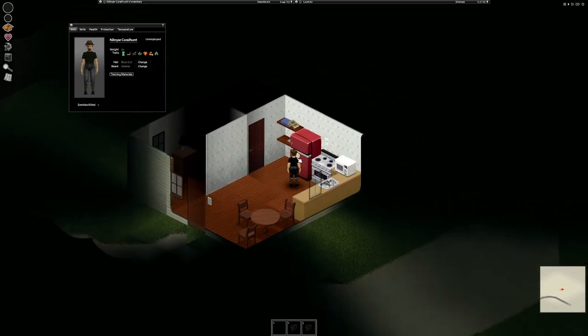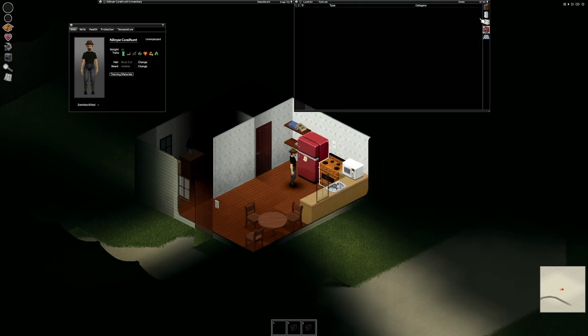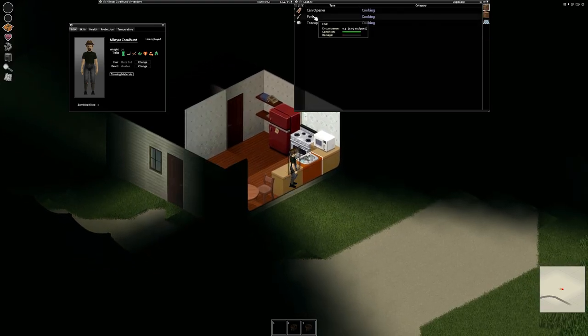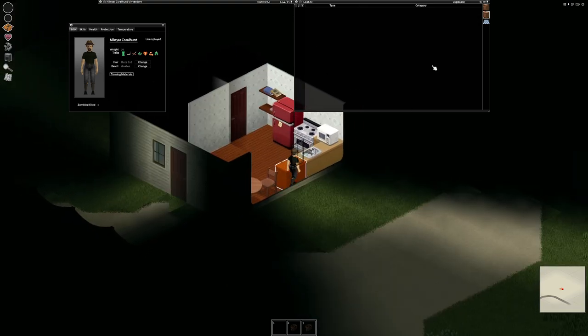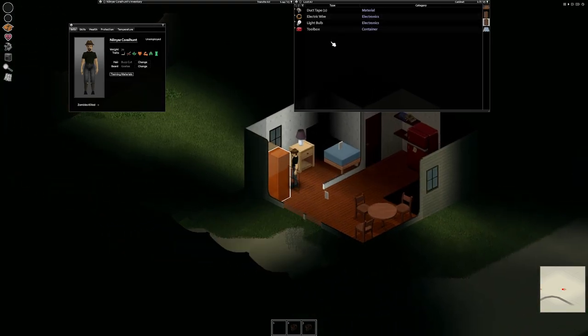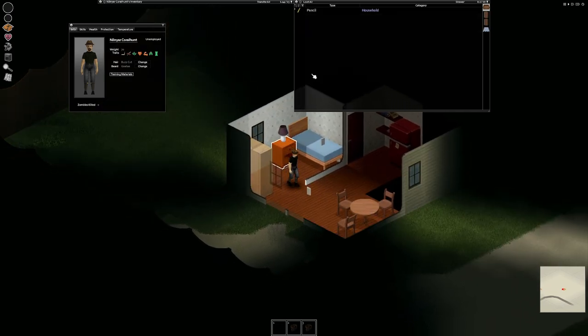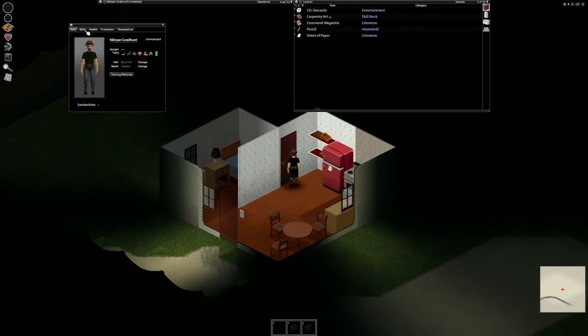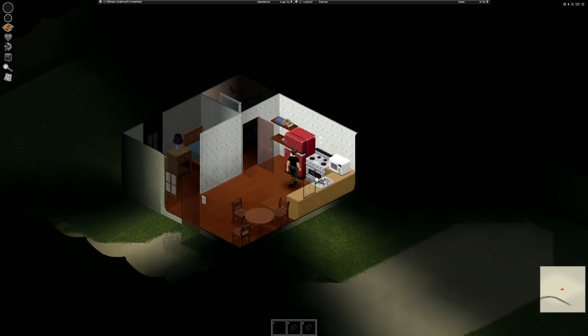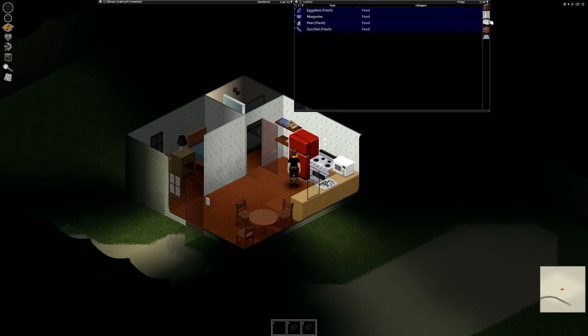Nice little house here. Anything in the fridge? Got some meat in there for when we get hungry. Got a fork and a can opener — that doesn't help me a whole lot. Let's go over here and see if we can find a weapon. Toolbox, electrical wire, pencil — more worried about finding a weapon than anything. Nothing in the water bottles. There's a magazine and a carpentry skill book so we can do some learning here, that's good.